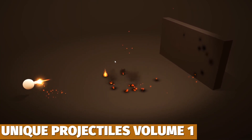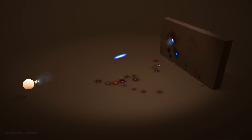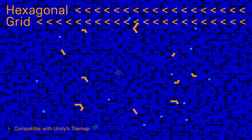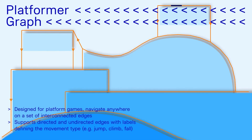We've got Unique Projectiles Volume 1, which is 30 stylized projectiles for hits and muzzle flashes, with loads of demo scenes supported across all platforms. Then AnyPath, which is pathfinding for Unity based on A-Star Pathfinding — it uses Unity's Job System and Burst Compiler, and has everything for an intermediate or advanced programmer to create refined AI with incredible performance.